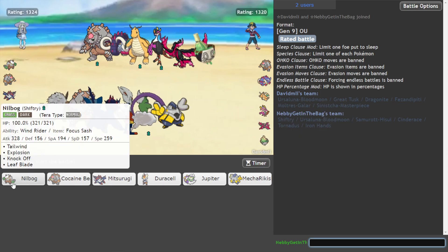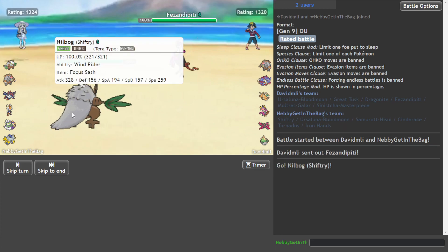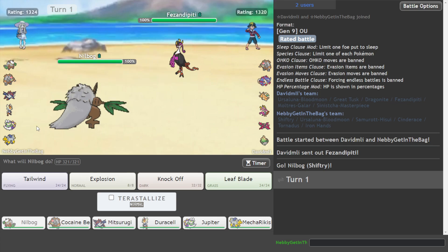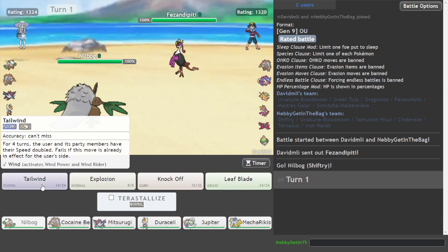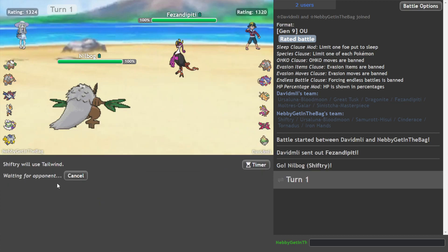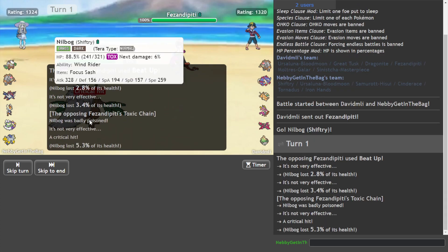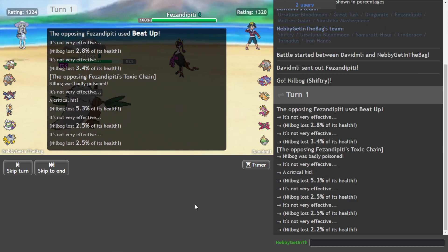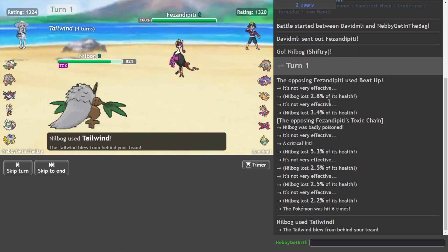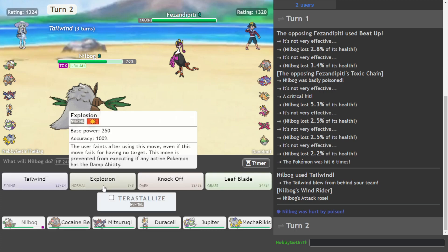So how are we starting this, boys — we going straight with Nilbog? Yes, absolutely. So there's Fezandipity — I don't want to get immediately poisoned. Let's do it anyway. As he Beats Up — that's fine, we'll get poisoned but I don't really give a shit, this is a suicide lead. Yep, thanks for that. There's the Tailwind, and then we go boom. You cheeky little bird.